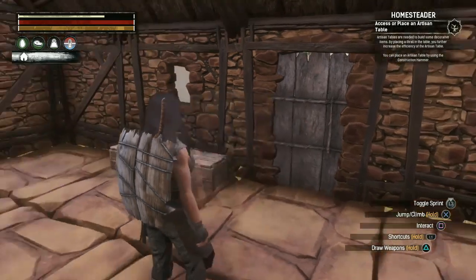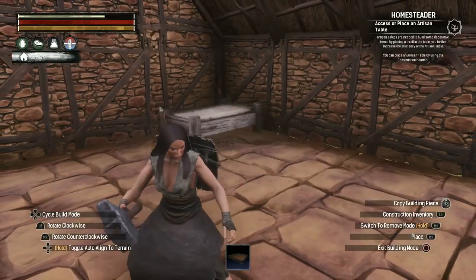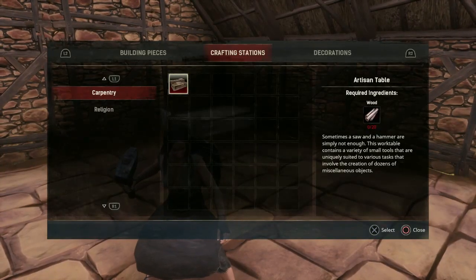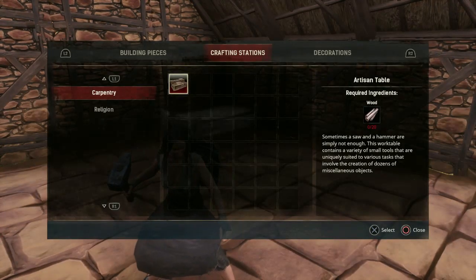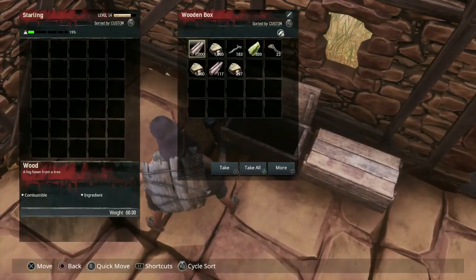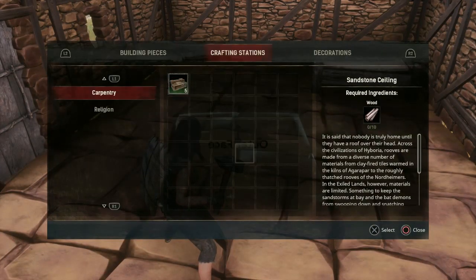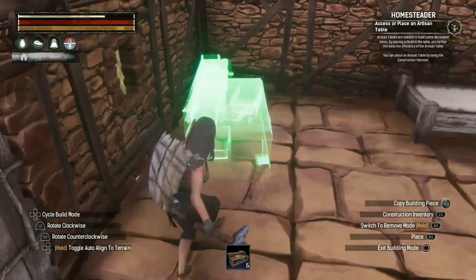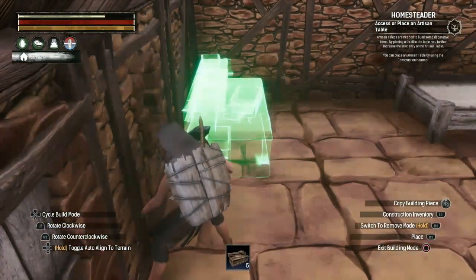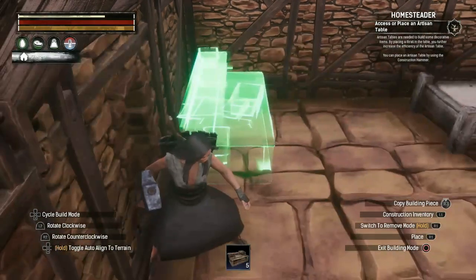We're going to start with an artisan table. Take the construction hammer, go to crafting stations, and under carpentry it needs 20 pieces of wood. I'll grab the wood from my wooden box and place the artisan table right over here.